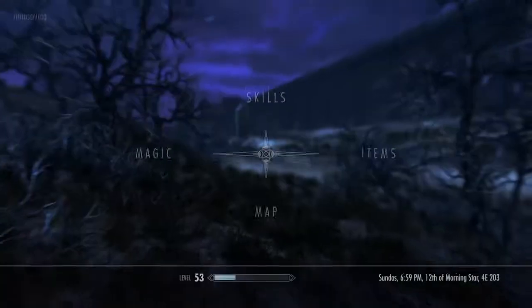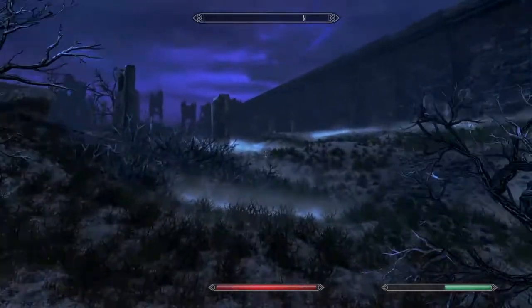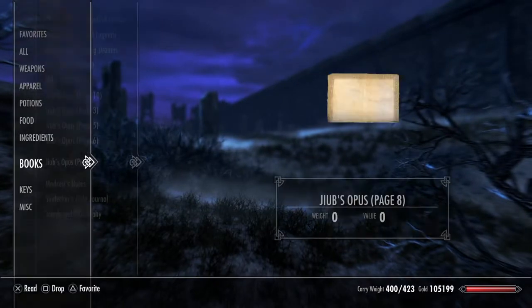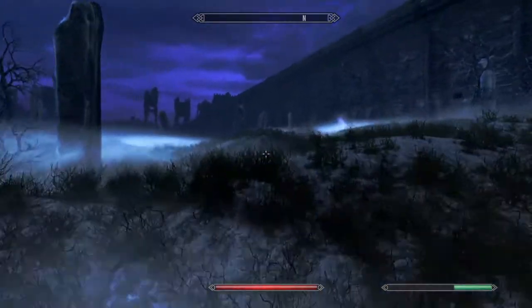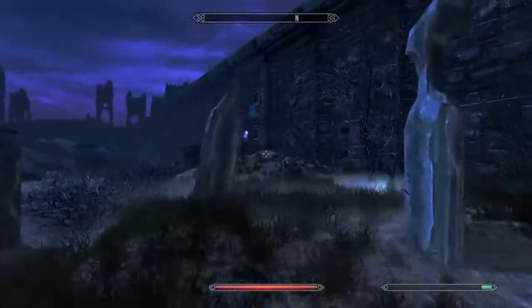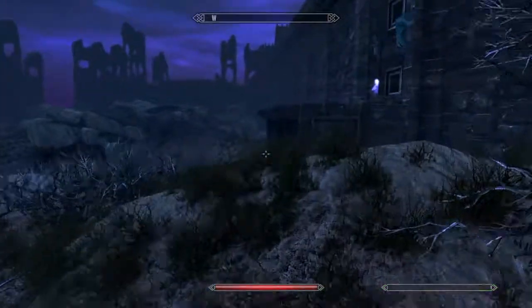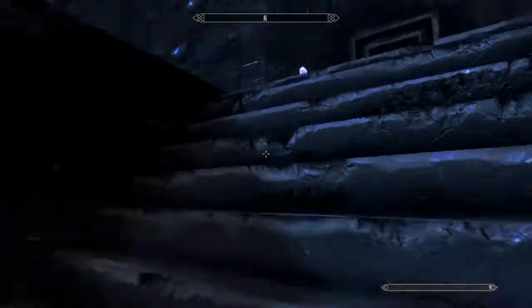Page one done. Then we need pages two, four, seven, and nine — I believe that's all we need. It should be much easier if Valerica's here because she points to the next location.